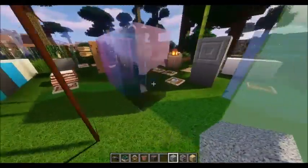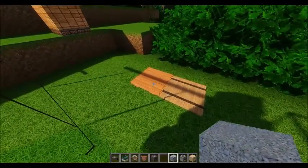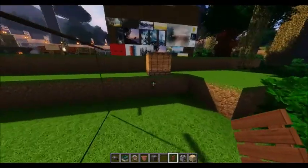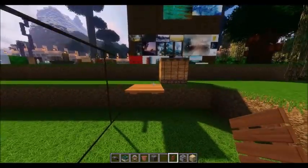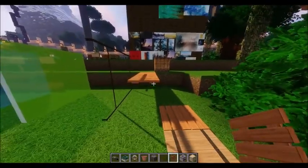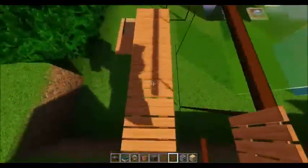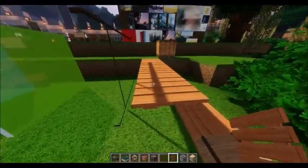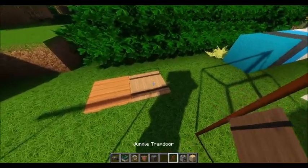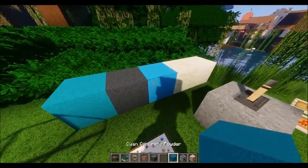Here are the colored blocks. We have the acacia trapdoor — if you're savvy with connecting blocks, you could use this to make a really nice bridge. That's really good for tree houses or anything like that. Then we've got the jungle one here. And this is all the different concrete powder.